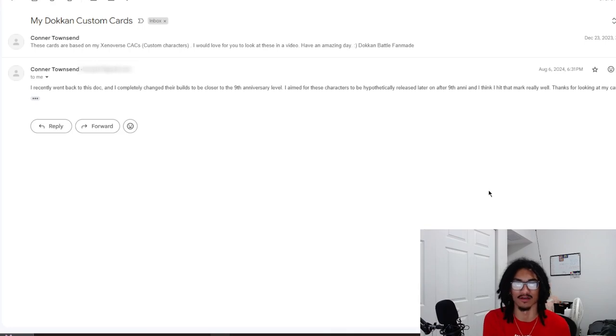There are two emails — Connor corrected the document. Connor says these cards are based on his Xenoverse custom characters and he'd love for me to look at them in a video. He also says he recently went back to the doc and completely changed their builds to be closer to the ninth anniversary level, aiming for characters hypothetically released after ninth anniversary. Thanks for sending your cards, Connor.